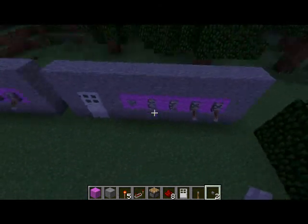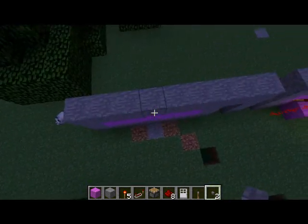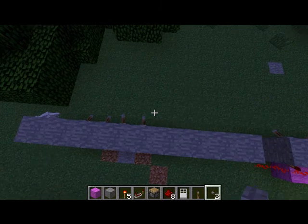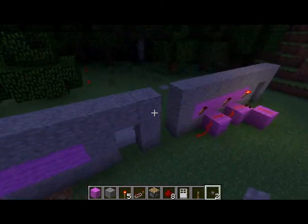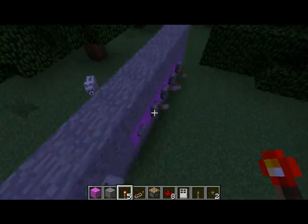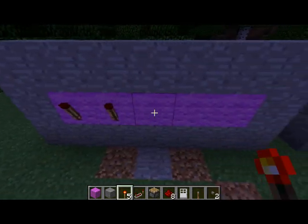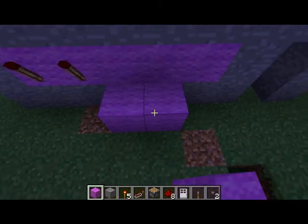So here, this is just going to be our setup. The combination is going to be up, up, down, down. So for things that are down, you need to put a torch behind — correct. So the back two get torches, and these two get blocks.